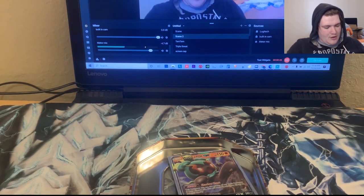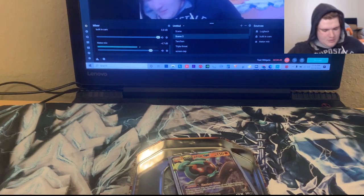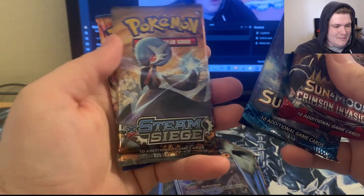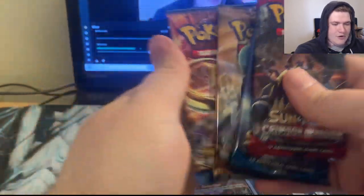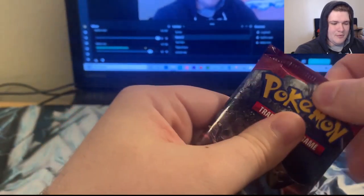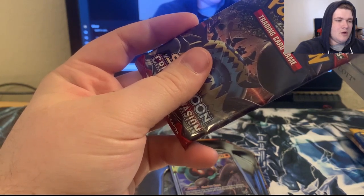We're going to sleeve the Promo Marshadow right in here just like that, and then we're going to check out what this 10 has in store for us. So we do have the Crimson Invasion, we do have the Sun and Moon, we have the Steam Siege, and we have another Breakpoint. I need you guys to smash that like button just so I can get all the luck in the world.